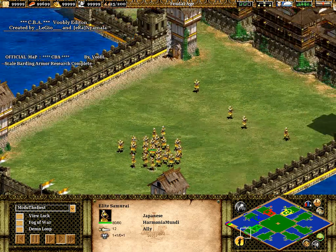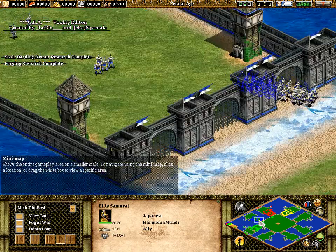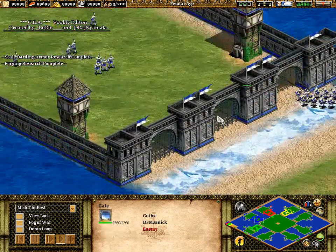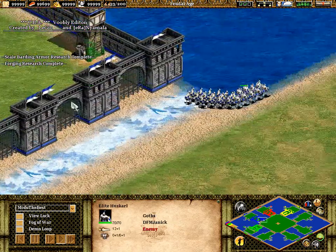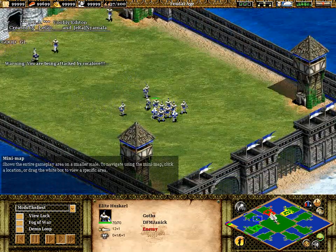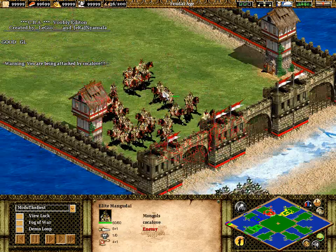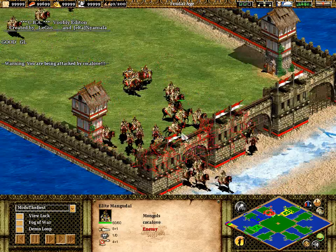I believe he's from Argentina or something like that, I can't remember. He's playing as the Japanese over here. Our enemies next to my base are DFM Janik, another great player playing as the Goths, over to the left hand side in blue. And his teammate is Kokolov, who we saw in the last game, playing as the Mongols.